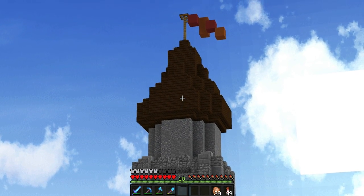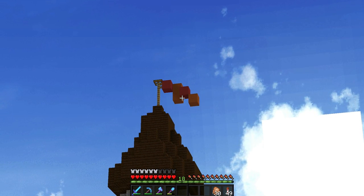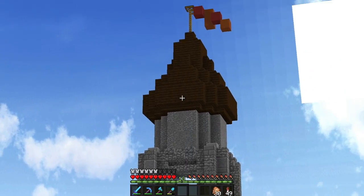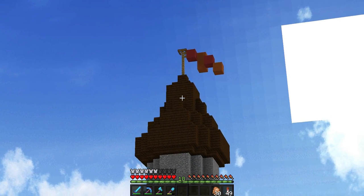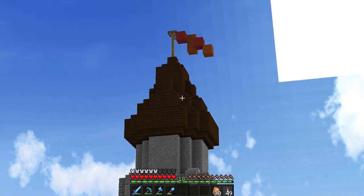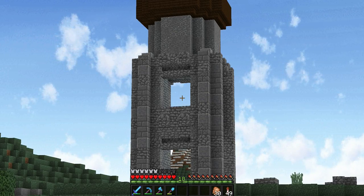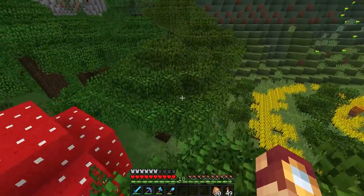I've got the roof on, including a cool flag. The colors I've chosen for this castle are red and orange — kind of Harry Potter-ish — which I think fits perfectly with this town. I've also added a flag, detailed everything a little more, filled it in, and got the window placement set. Now it's all about detailing the tower so we can continue and build the whole front face.